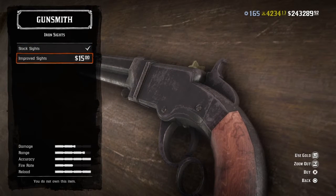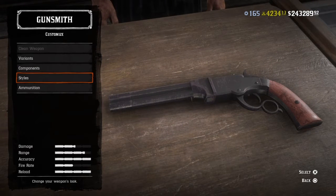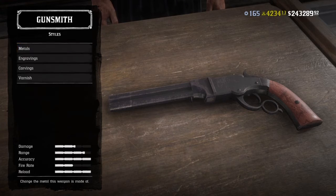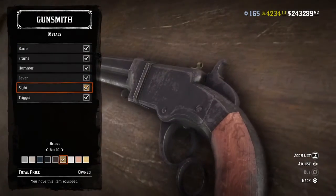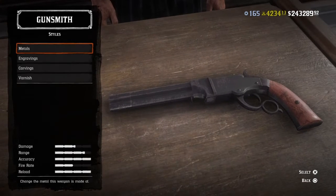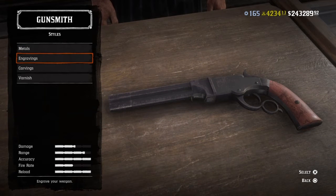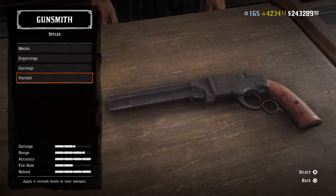Iron sights are your choice — if you guys want to equip them or not, I just don't see any improvements there. For style, metals — you guys want to choose all black and steel. I forgot to change the iron sight color because I'm too lazy, but again you guys want to make it all black and steel, no engravings, no carvings.